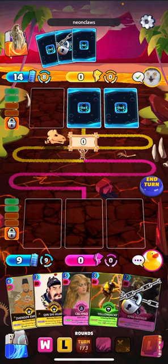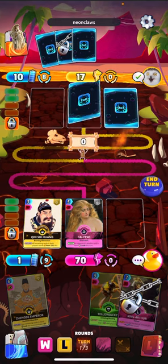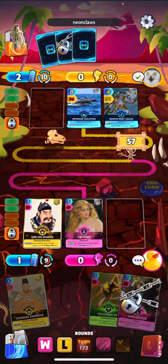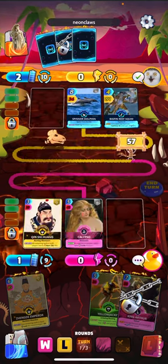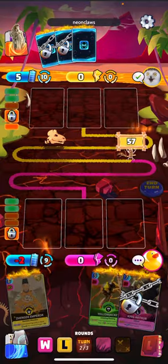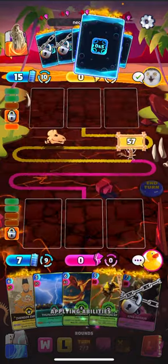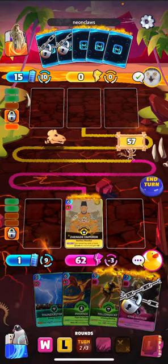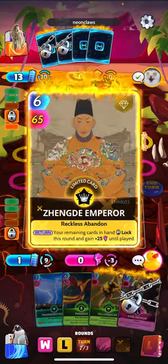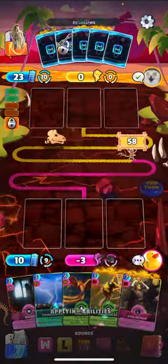We're not in a huge rush to unlock King Arthur since we want to play him on turn one. So we can wait a little bit. We start burning our opponent's cards up again. He is energy stealing over there so we are struggling — that's this deck's downfall. This is just going to buff our cards and also unlock King Arthur for the start of the next round.